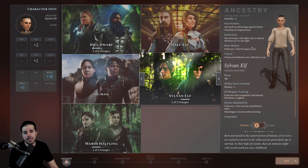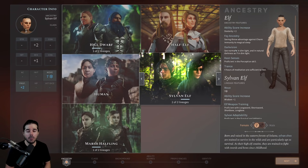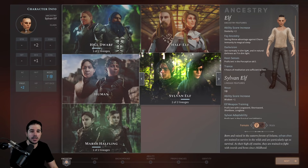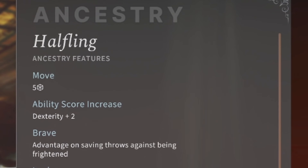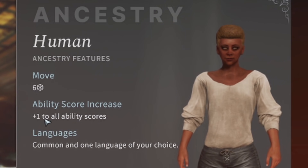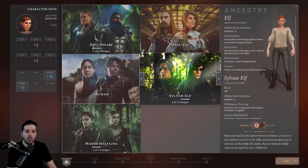For your racial choice, there are also racial features to consider. A lot of the races offer Darkvision — I definitely recommend it, especially if you're a beginner. It helps you attack enemies in darker dungeon environments without needing a light source all the time. The human doesn't have much in terms of features, but it gets a plus one to all ability scores, meaning it can go well with every class. Also take note of which weapon proficiencies each race comes with.